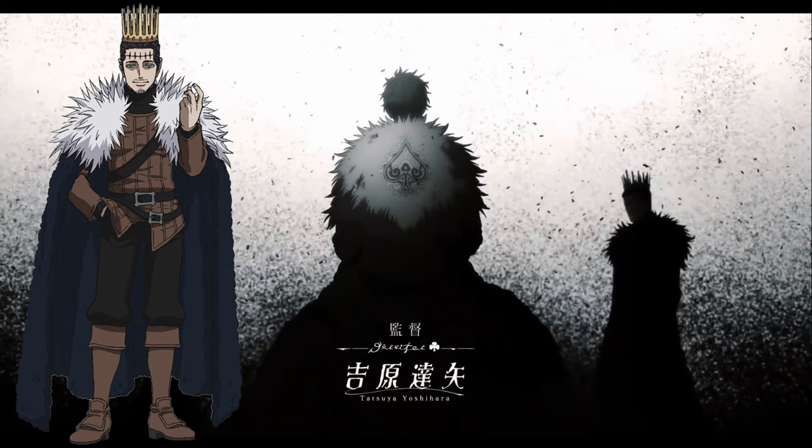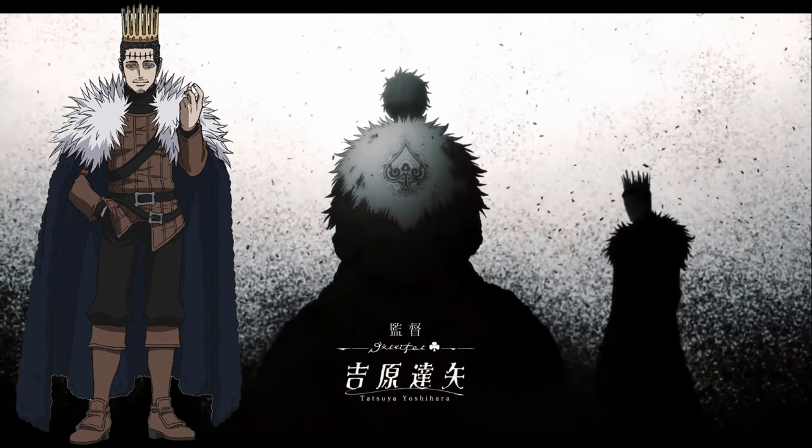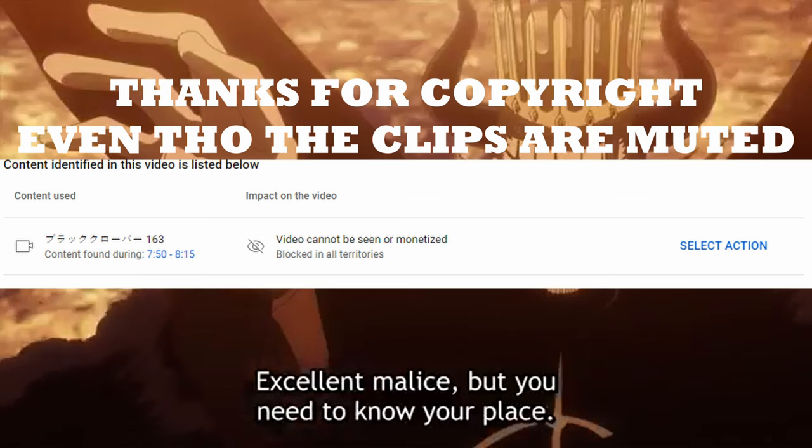Let's go over what Dante's ultimate will be. His ultimate ability is obviously going to be Gravity Magic: Pressure of the Demon King. This should definitely be Dante's ultimate — I don't see them trying to do any other ultimate for Dante. The reason I have Dante classed as a debuffer is because I think this ultimate could be similar to how Lotus's ultimate works: it's an AoE ability that targets everyone, also lowers the enemy's mobility since it's Gravity Magic, and as we saw in the anime when Dante used his ability, it would slow people down and people couldn't move.